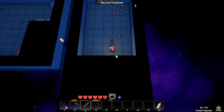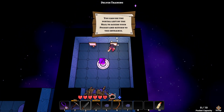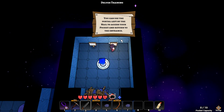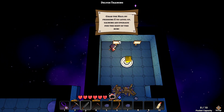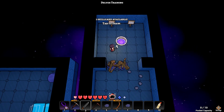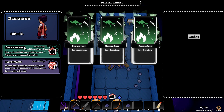Another pickaxe. One rock is fine. That's the nail! You can use the portal left by the nail to access your pocket and return to the entrance. Grab the nail by pressing E to level up, gaining an upgrade for the rest of the run. Level up - one skill card available, tap to draw.